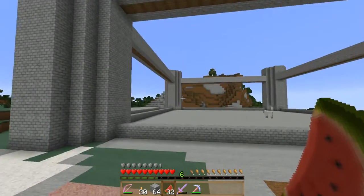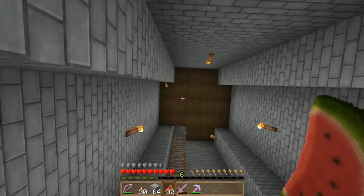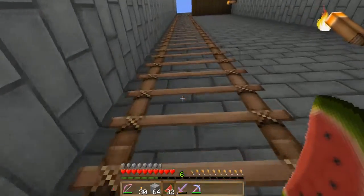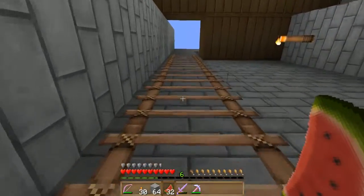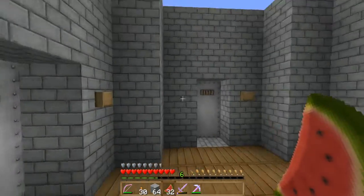I got doors on all the pillars, and inside I got a ladder to get across both doors, like so. So you can get to both.